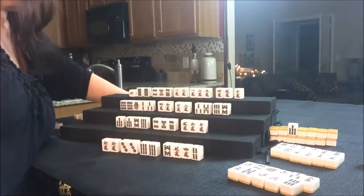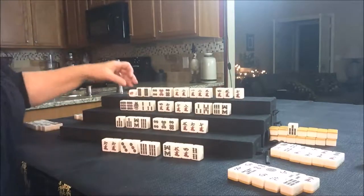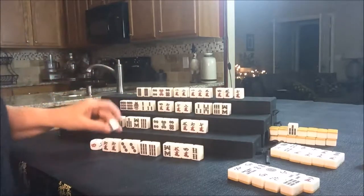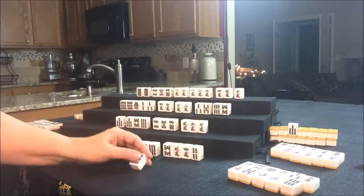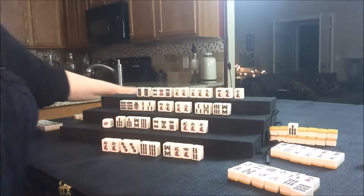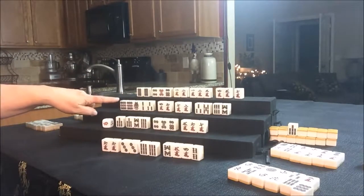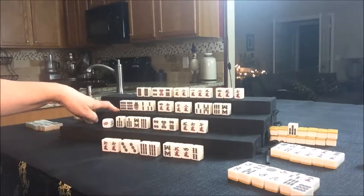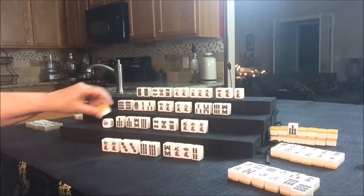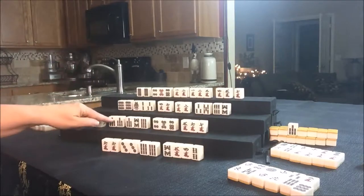Let's see — we have 1, 2, 3, 4, 5, 6, maybe 7 more picks left. We threw a 1 Crack — it's now East's pick. They drew a 9 Dot — that's a discard. We'll put that up there and draw for South. They drew a 7 Bam. South wins with tsumo — 7 Bam. They just got tsumo.